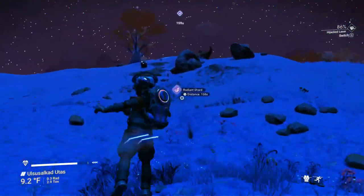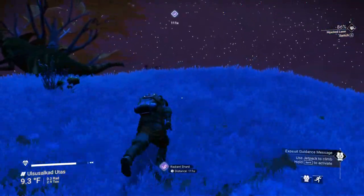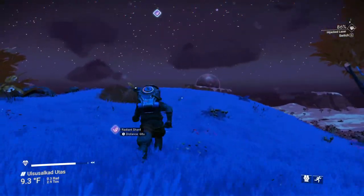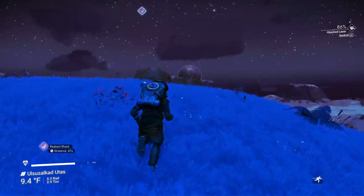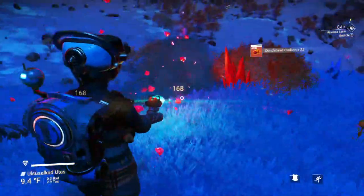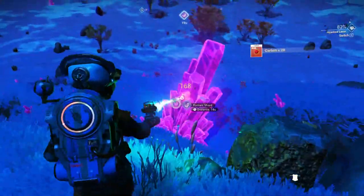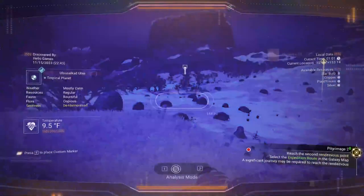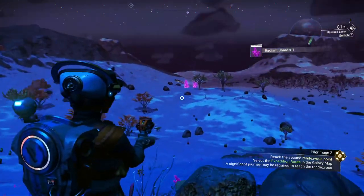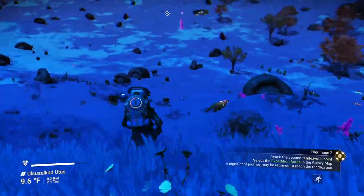As we get upgrades we'll get more stuff automatically. There's a predator right there — he doesn't attack, so don't look a gift horse in the mouth. That scene with the little mountain and the planet in the background looks incredible. There's another radiant shard. These are good to have extras of because your multi-tool also requires them to repair broken slots.